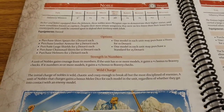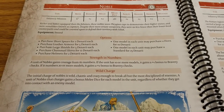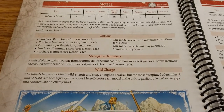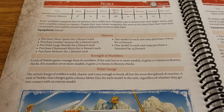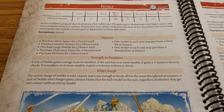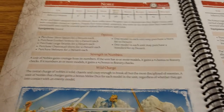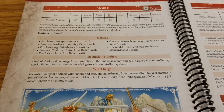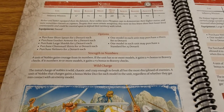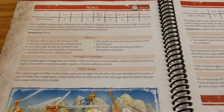They also get the Wild Charge ability. The initial charge is wild and chaotic enough to break all but the most disciplined enemies — a unit of Nobles that charges gains a bonus melee dice for each model in the unit, regardless of whether they get into contact with an enemy model. That can be devastating. Opposing players are well advised to whittle these guys down. Definitely try to get them under 20 to knock that bravery down, and ideally charge them before they charge you.